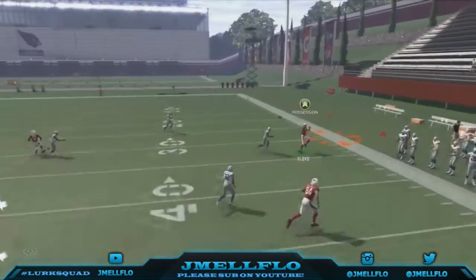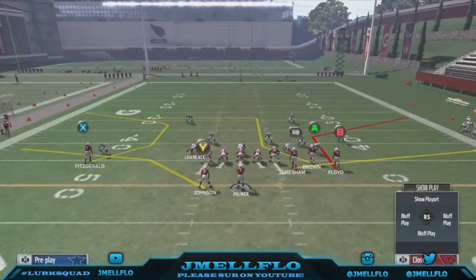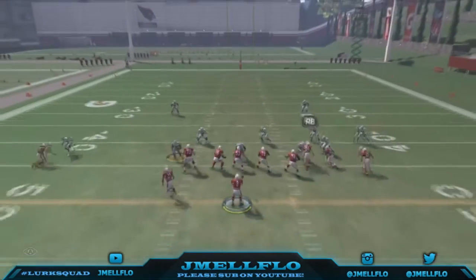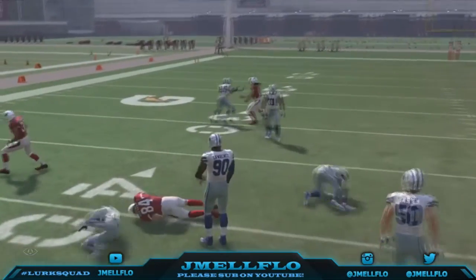I usually have somebody like John Brown there — that torches man coverage. Then you got the C route on the other side of the field, and you also got the tight end slant, which is also unbumpable. So you got five routes on the field that are all unbumpable.